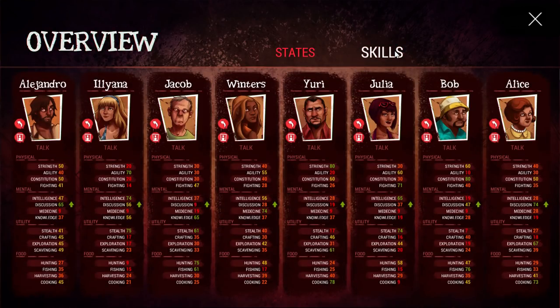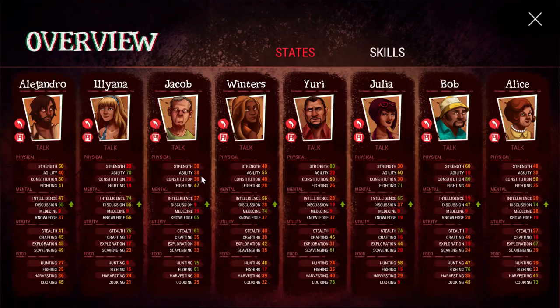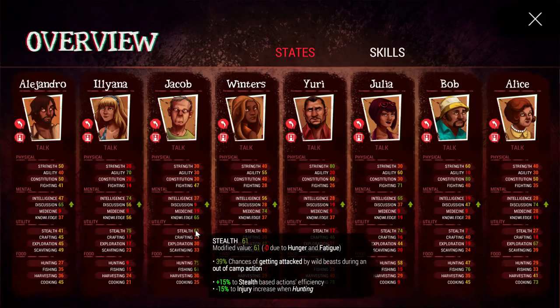There are all these skills. Everyone starts off with the same skills every game, but there are RPG elements. As these people level up, you get to invest in certain categories — physical, mental, utility, or food. For example, you can make Jacob better at stealth, which is helpful when trying to avoid enemies on the island, because it's a deserted island and there's some weird stuff going on.